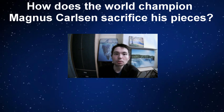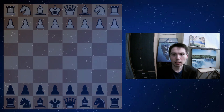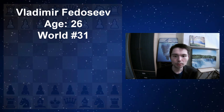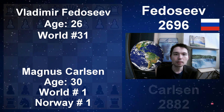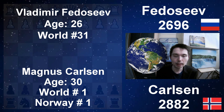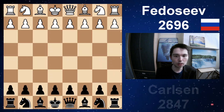How does world champion Magnus Carlsen sacrifice his pieces? Introducing his opponent, Vladimir Fedoseev. He's 26, ranked 31st in the world, from Russia. These games took place in the FIDE World Cup. I'm going to show the final table at the end. First up, Fedoseev has white, Carlsen is black.